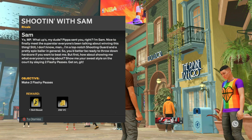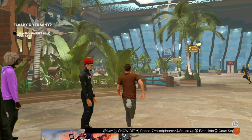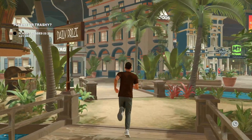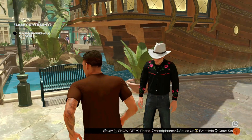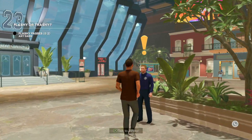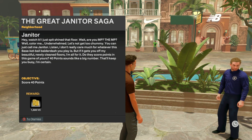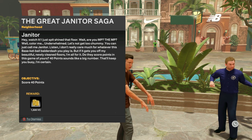This person right here gives you 250 VC for throwing two flashy passes. You then want to go talk to this other person over here — he gives you 100 VC for making two assists. And then this last person over here is going to give you 1,500 VC for scoring 40 points. You're going to be scoring 40 points anyway in your first game to unlock the mobile one endorsement, so you might as well earn this extra VC while you're at it.